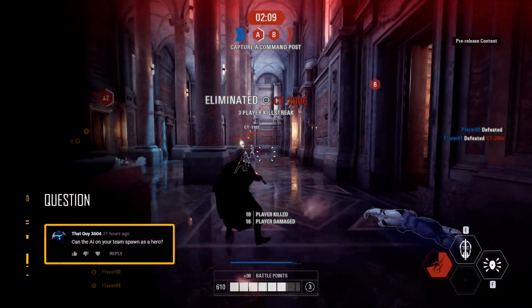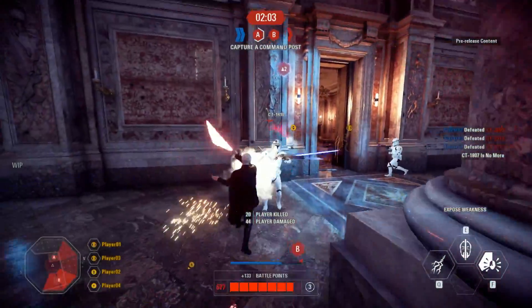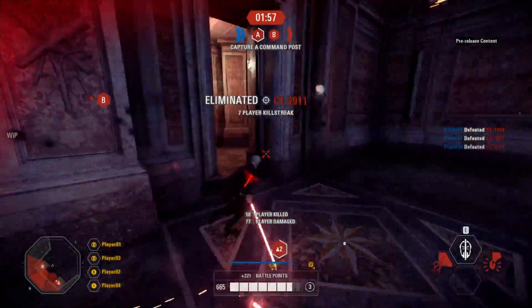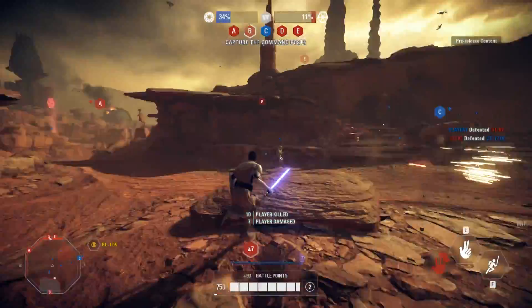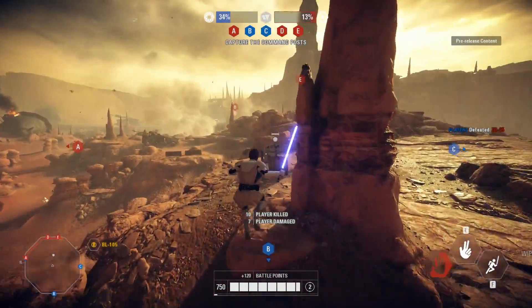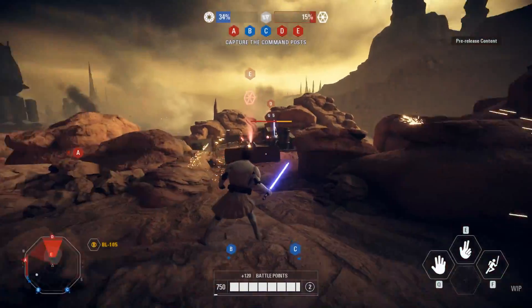Can the AI on your team spawn as a hero? No, because it's mainly you that the heroes are reserved for. You want to get the hero because some of these co-op missions are quite tough, so being a hero can help you win the game. But for Instant Action I'm not sure. It could be cool to have friendly hero AI — up to two heroes, you become one and then an AI will spawn. If that's something you'd like to see, let me know in the comments and I can forward it over to the DICE team.